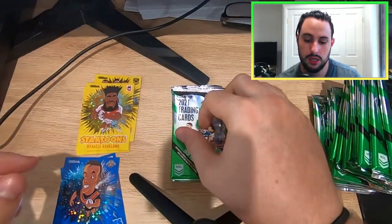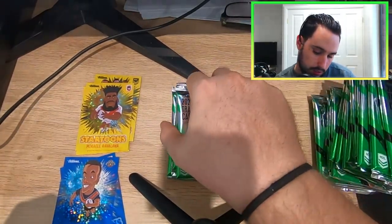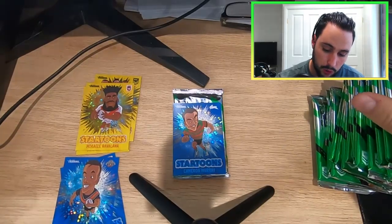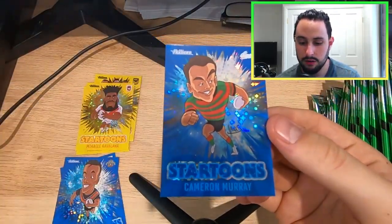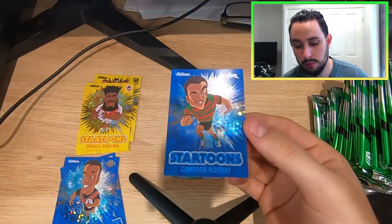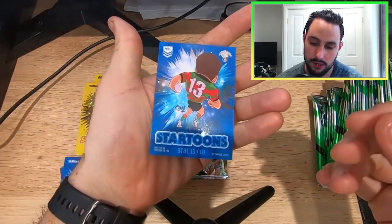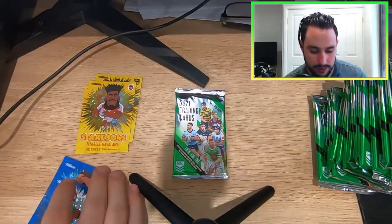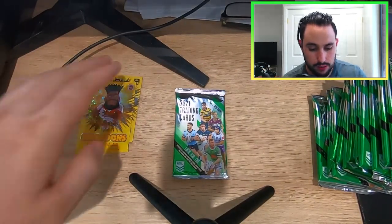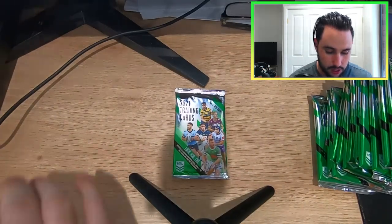The next one is a yellow Michaely Revuola again — a duplicate yellow, unfortunate. Next one down is a blue Cam Murray. If you guys didn't watch the last one — spoilers — I've now got the yellow, the blue, and the black version of Cam Murray. A little bit disappointing with the duplicates, but it is what it is. Let's put the coolest one on top, which is the Group one.